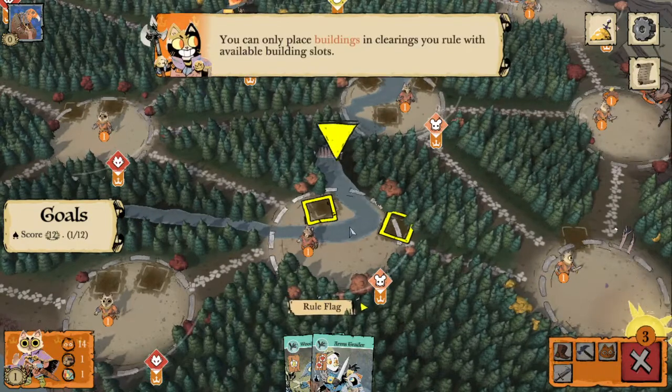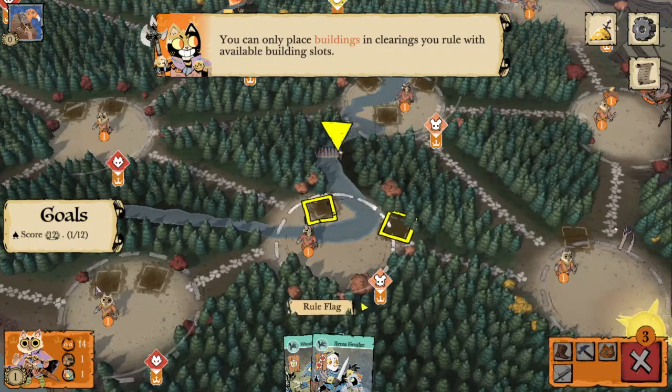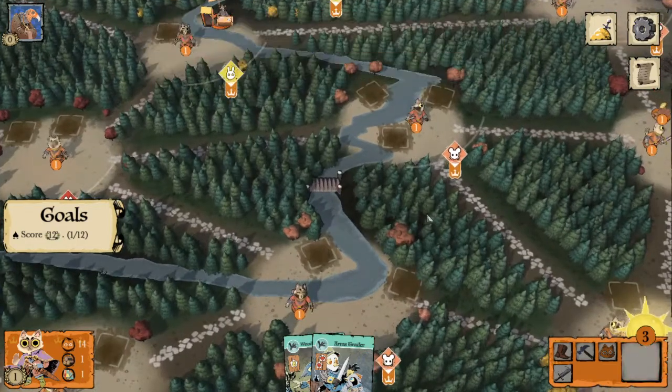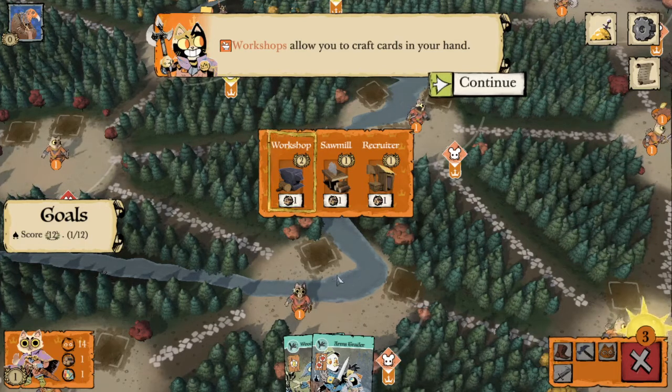We can only place buildings in clearings that we rule with available building slots — there are two of them in this clearing, two in this clearing, one in this clearing, etc. You can see we rule a clearing because the rule flag is orange, meaning we have the highest presence in that mouse clearing.